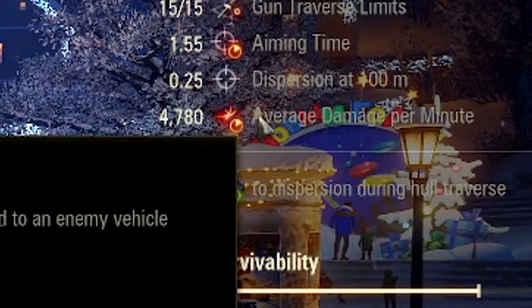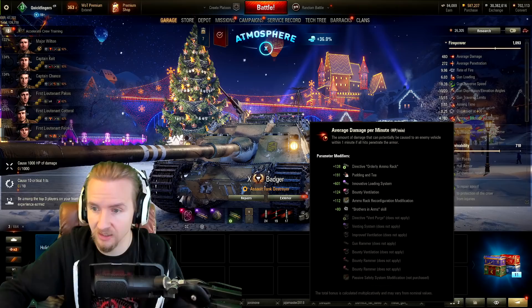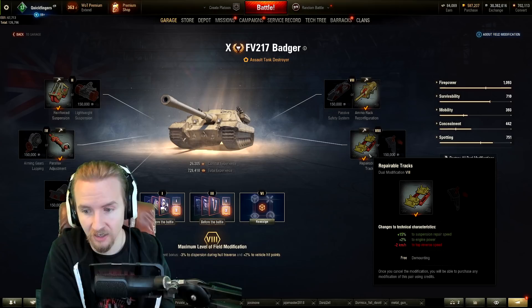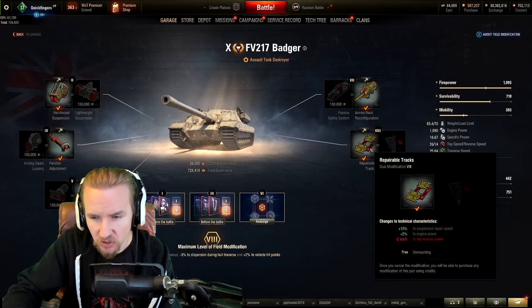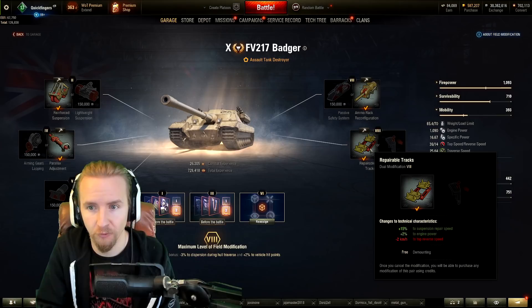I believe if I was to use a Bond vent instead of a bounty vent, DPM can go up to 4,800 — the maximum possible damage per minute in all of World of Tanks. For the final field mod, I personally prefer to take repairable tracks. I know I'm sacrificing a little reverse speed, but with the Bond turbo I can still go backwards at 14 km/h. Repairing suspension in sub-four seconds while also gaining 2% engine power is phenomenal for keeping moving and plowing upslope.